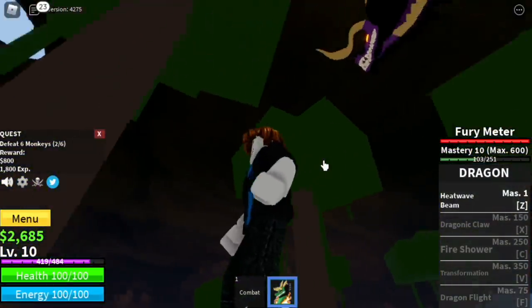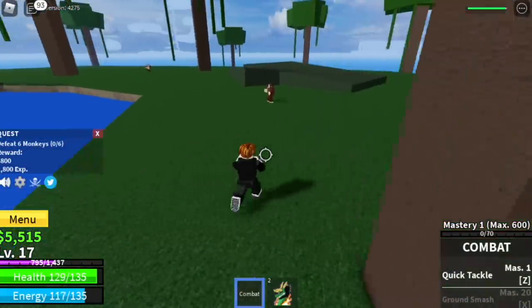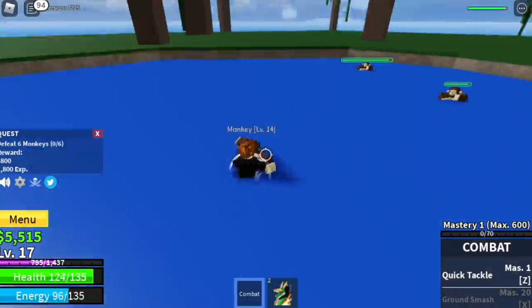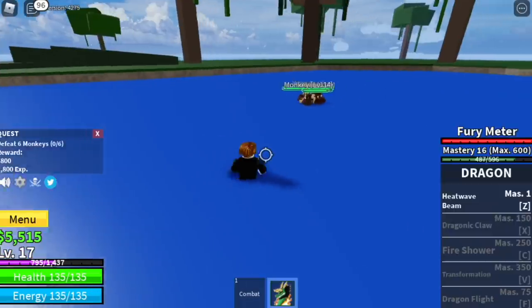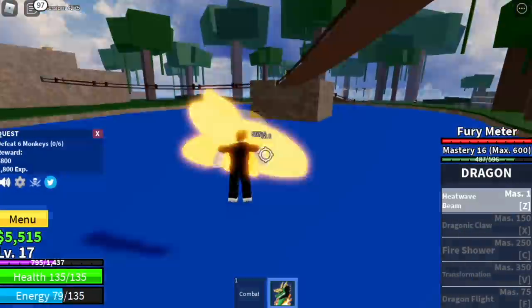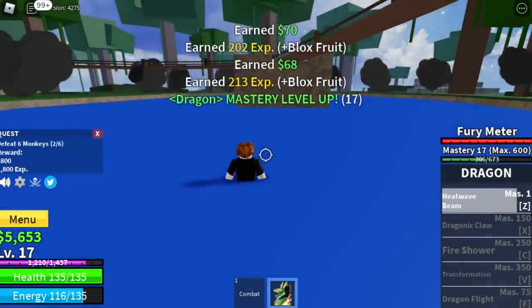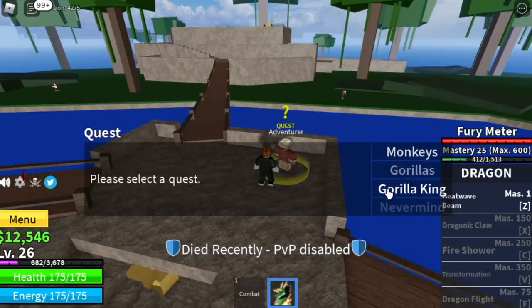It took me some levels to record it properly. But just lure one, two, three, four at a time. Lure them towards a wall, dodge, and use your skill. They'll fly towards that wall with no problem. The goal here is to reach level 20.